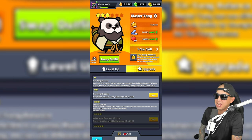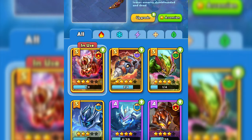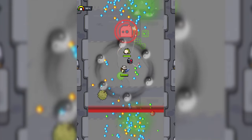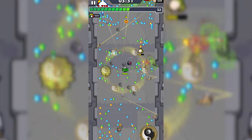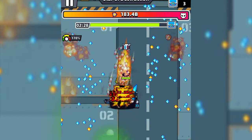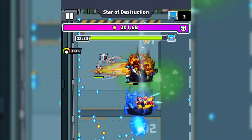Master Yang is a premium survivor that can be unlocked with 120 Master Yang shards. He is also the only S-grade survivor in the game, but I do expect more in the future — similar to what they have in their other game, Snaker. A lower-level and lower-starred Master Yang can out-damage other survivors, but he takes more resources including coins and essence to upgrade. At level 120, Master Yang has over 3,000 more attack and around 17,000 more HP than other survivors.